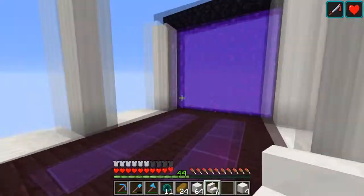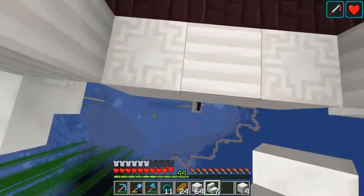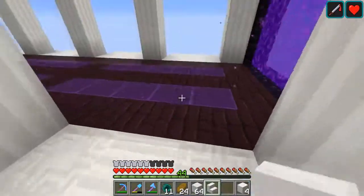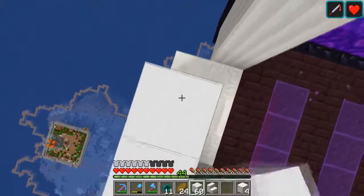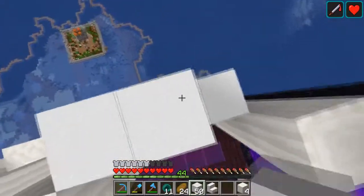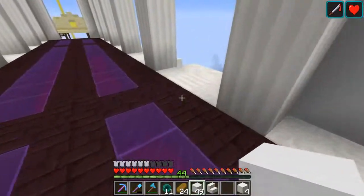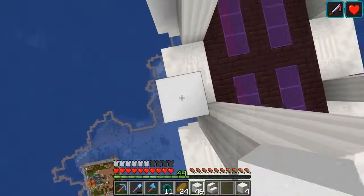Alright, so we have our glass in. We have some quartz along the edges here. I am just adding some upside down stairs to hold all of our concrete powder. I've tried to get a design going here, but I haven't really been able to come up with much. We might run some iron trap doors down the middle. I think that'll look the best. That way it's not a completely flat wall.